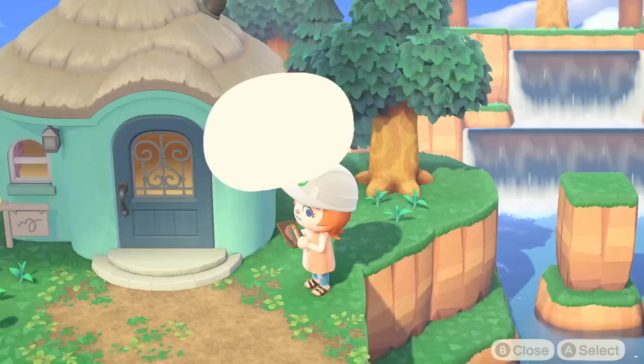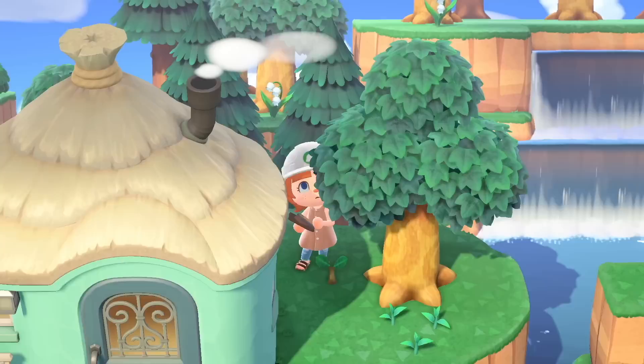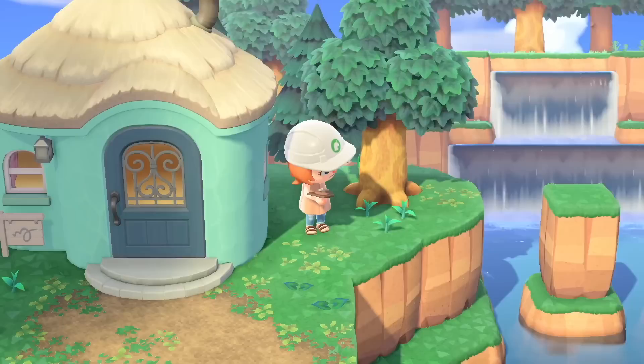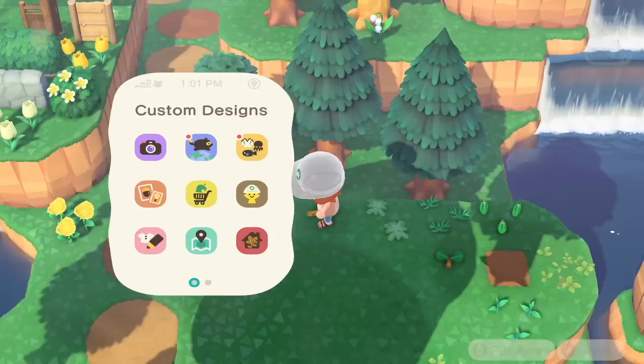I decided to go ahead and decorate this side of this neighborhood, even though I'm not going to decorate the rest, just because this is visible from the bridge. I should have edited the house exterior here for Ioni, but I didn't. So you're just going to see this bright blue non-matching house in the middle of my island.